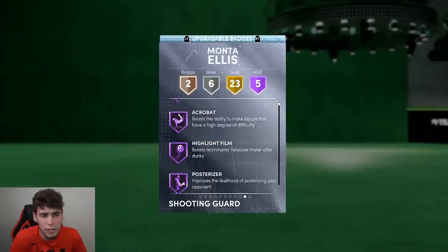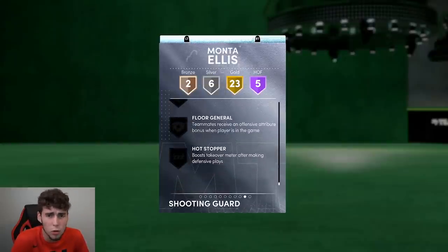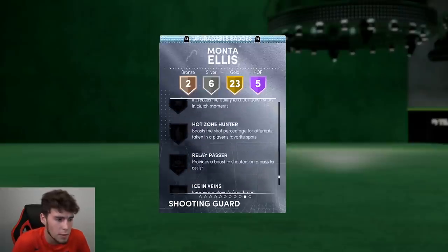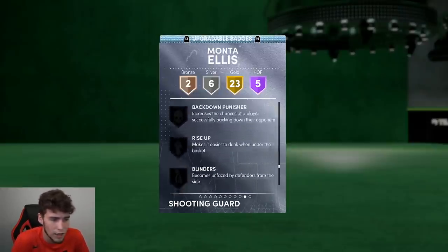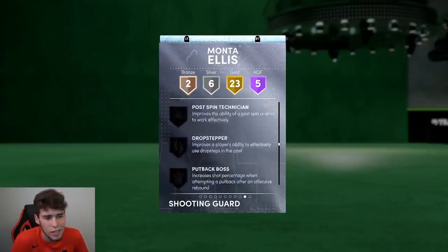All of those badges are upgradable, so you can get him gold Deep Threes and Clamps. He has five badge spots. If you're looking at what badges to apply to a Monte Ellis card — he can max out at 41 badges total — I would look to get him Hot Zone Hunter, Blinders, Intimidator, Interceptor, and Heart Crusher.